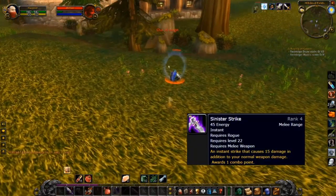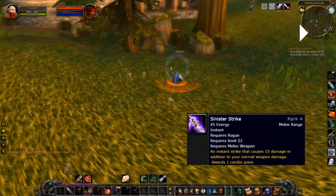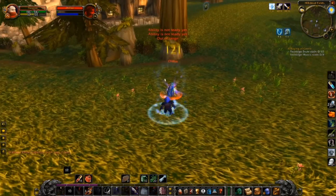My go-to spell here is Sinister Strike, which is basically my weapon attack plus extra damage. It adds a combo point to the enemy and I can add up to five combo points. These combo points can be used for finishing spells like Eviscerate, which deals more damage the more combo points there are. But I first take out this mage pretty quickly.